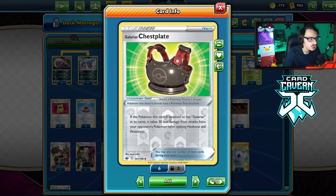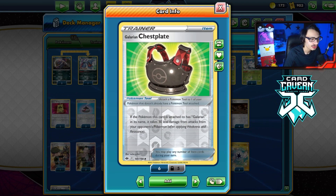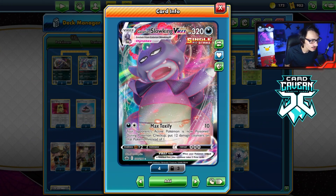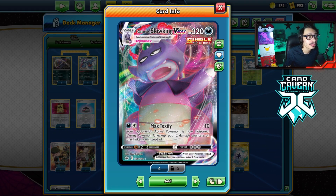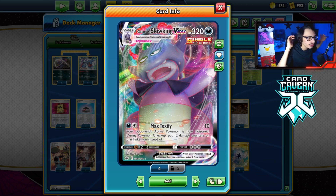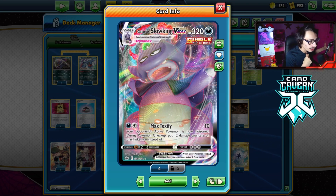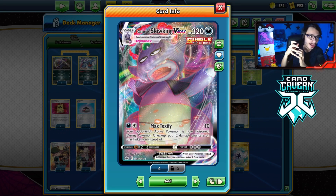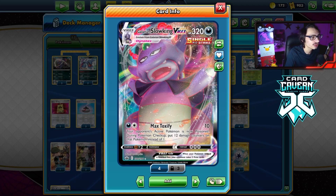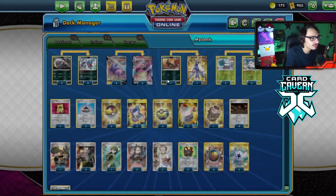We can also combine this with the tool card Galarian Chestplate — if it's on a Pokemon with Galarian in its name, it takes 30 less damage from attacks. So the idea is we put the Chestplate on the Slowking, which boosts its effective HP by 30, and with Abomasnow that goes up by 80 total, increasing HP to 400, making it super tanky. We're also Single Strike, so we work with Single Strike Energy, have a Poison attack that puts 12 damage counters on your poisoned Pokemon between turns, and we're a Dark type, which means Mew VMAX might struggle against us — especially when we play Galarmine to make it awkward for them to move in and out of the active spot.